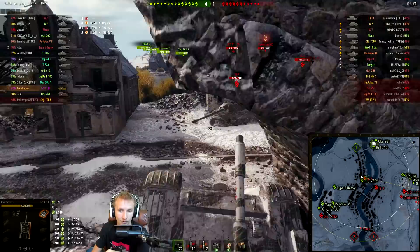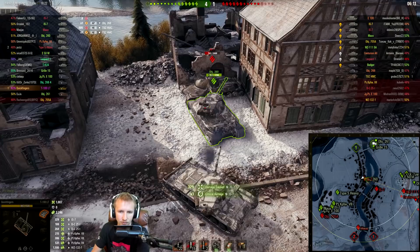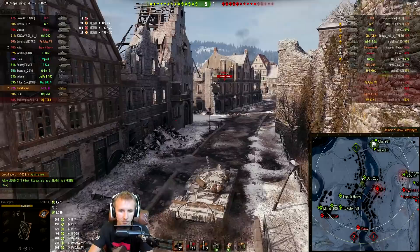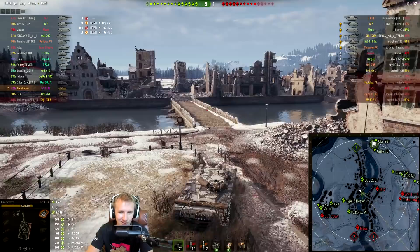The 260 comes in; the IS-7 decides to shoot the 260 — mistake, probably should have focused me. Instantly I lock down the IS-7, stopping it from escaping, and the 260 puts one into the side. We finish him off. Not a single hit point lost against that IS-7. I press affirmative — I love that kind of candid teamwork in World of Tanks, just a quick thumbs up or nod of recognition.